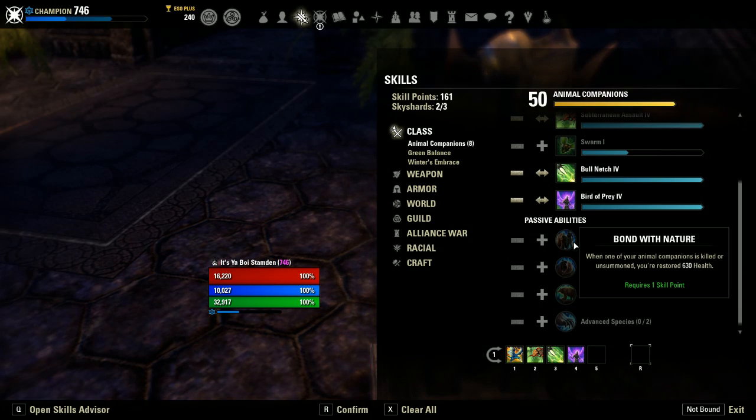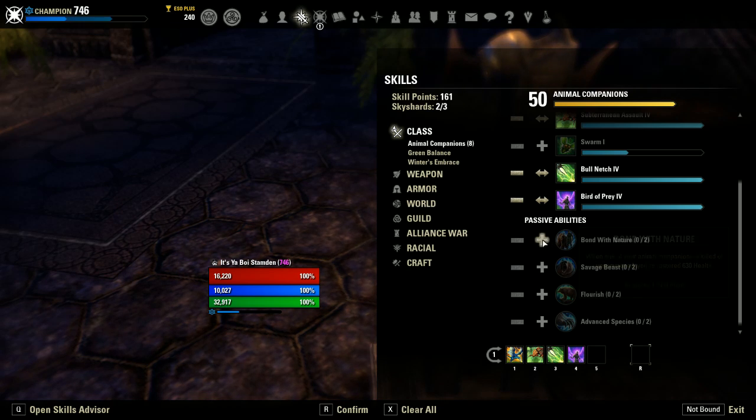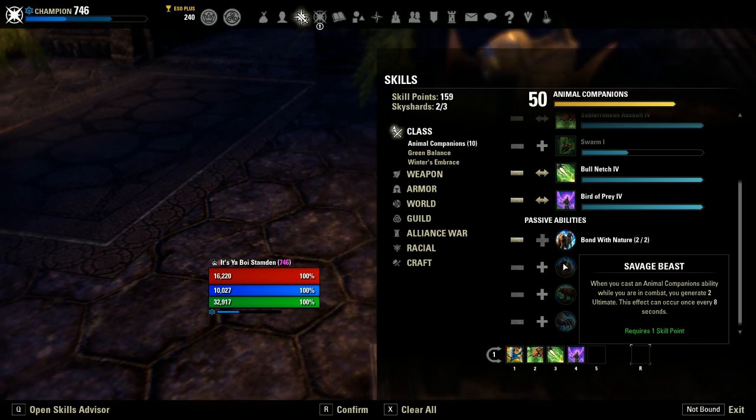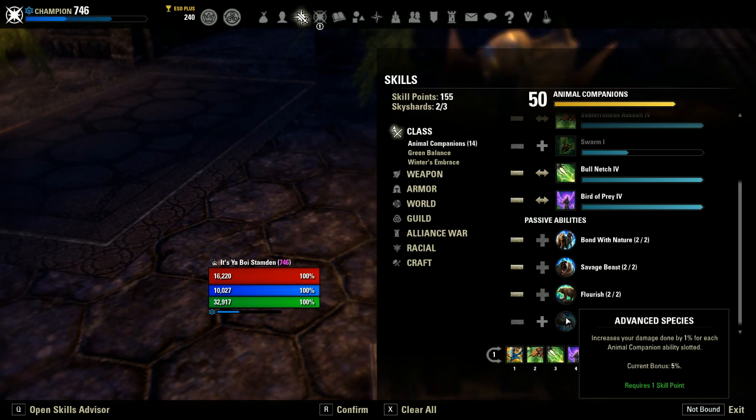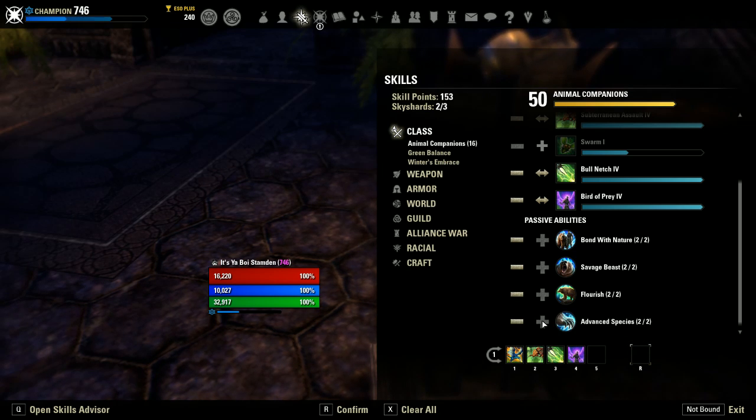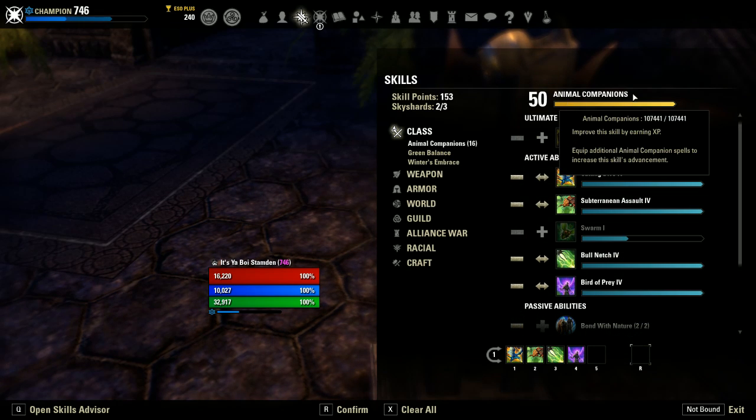As for the passives, we want all of them. Bond of Nature gives some passive healing. Savage Beast makes it so that when we cast an ability we gain some ultimate — really good. Flourish increases our regen, which is also very good. And Advanced Species is a passive increase to our damage. So all the passives in the Animal Companion skill tree.